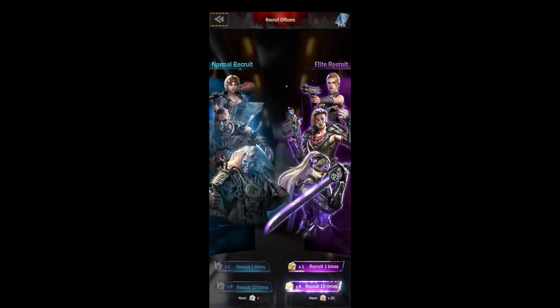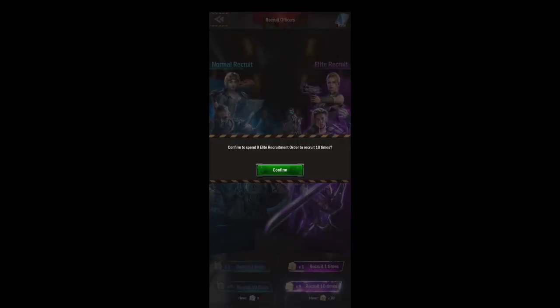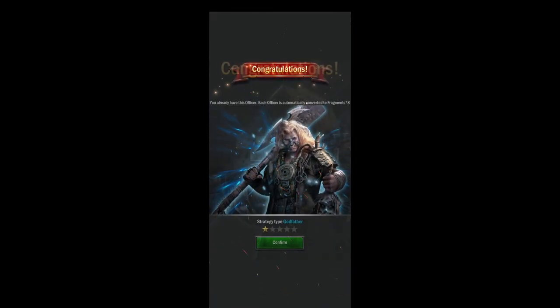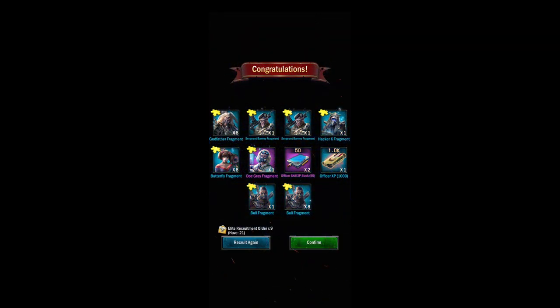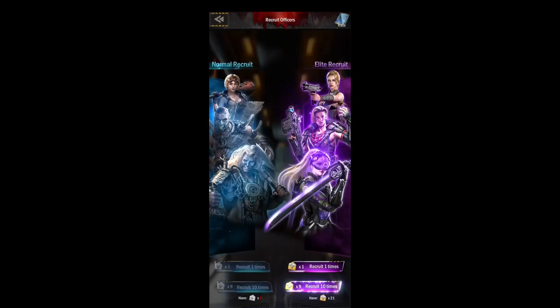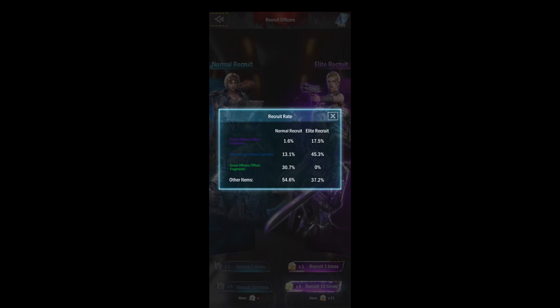The last tab is recruit officers — this is where you'll do your normal recruit and your elite recruit. You'll be doing this a lot; you get free recruits every single day, so you should be coming in here at least three times a day to get your three normal free recruits. Here are the exchange rates so that you know what you're gambling on when you're opening those.